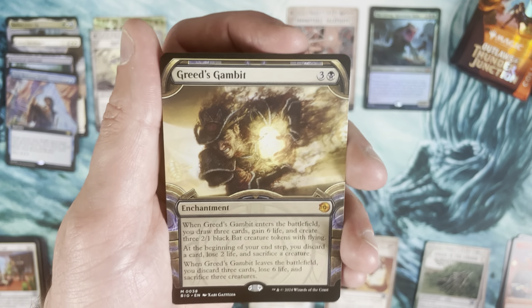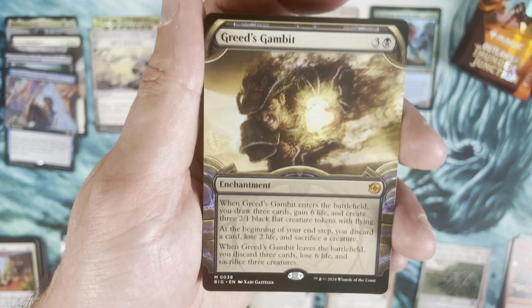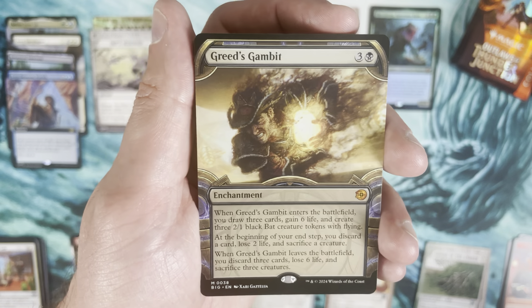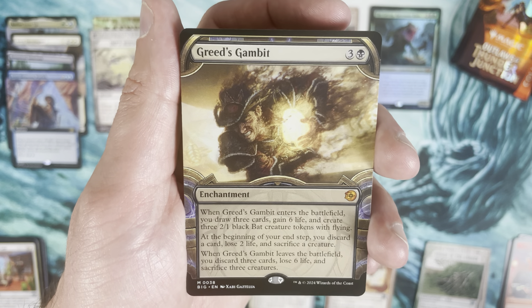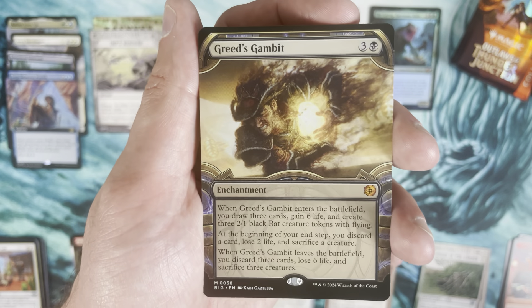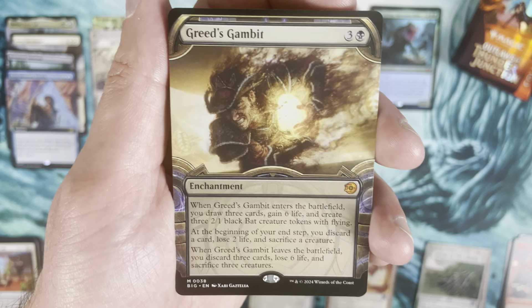Dead Before Sunrise as the commander card. Then Greed's Gambit — this is a showcase or borderless version of a Big Score card. All the Big Score cards are mythic, but they have regular versions and then there's foil, and this borderless version. There we go, Greed's Gambit.